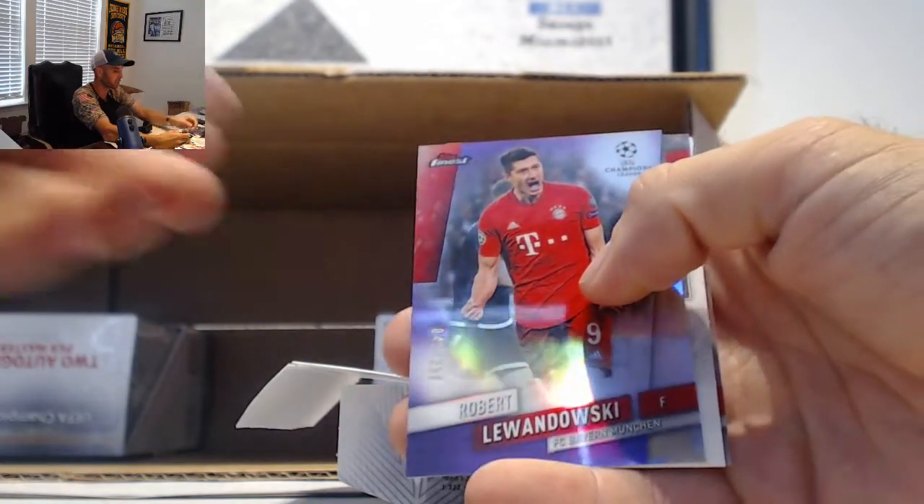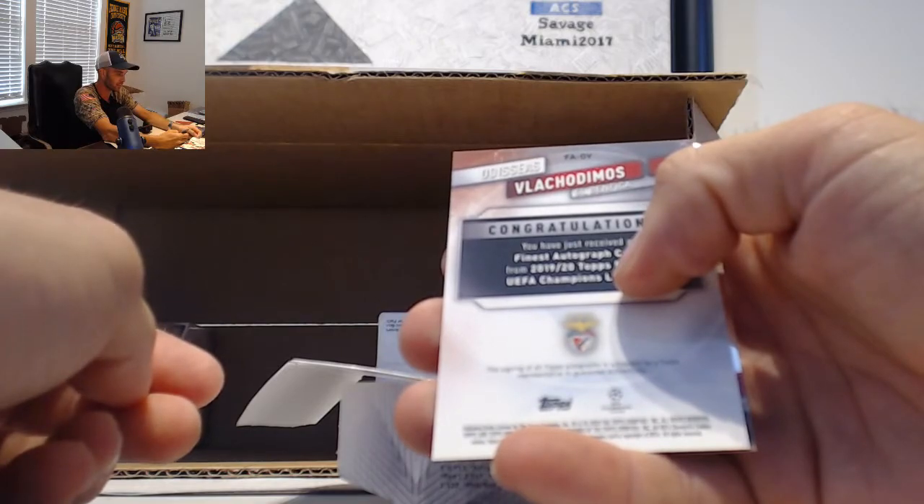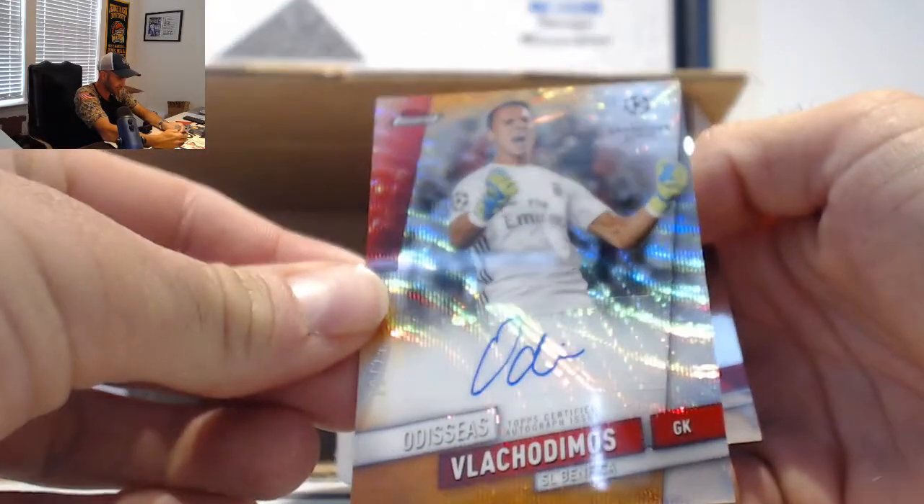We've got Lewandowski to 250. Now I'm going to try on this one. Vlachiminos — that is the Orange Refractor, the 25. Benfica.